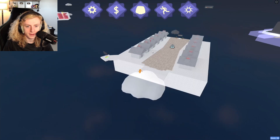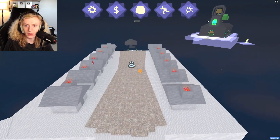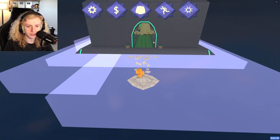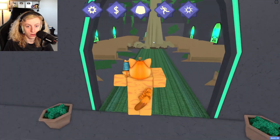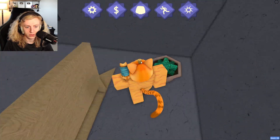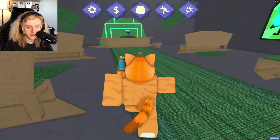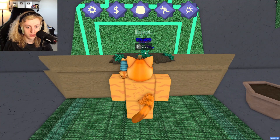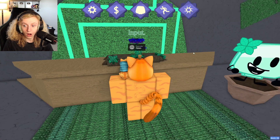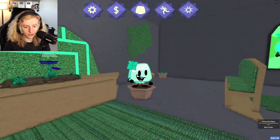I think I need to go back to the spawn. And then over here — what is that? I don't think I've seen that before. Whoa. Hello? I don't know why I was immediately attracted to the potted plant. Input. Passcode? Hey! I did it! I found out where to do it.